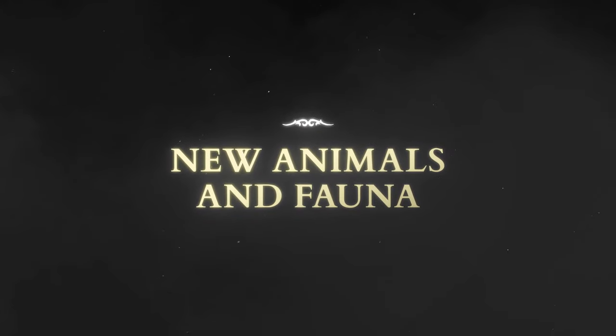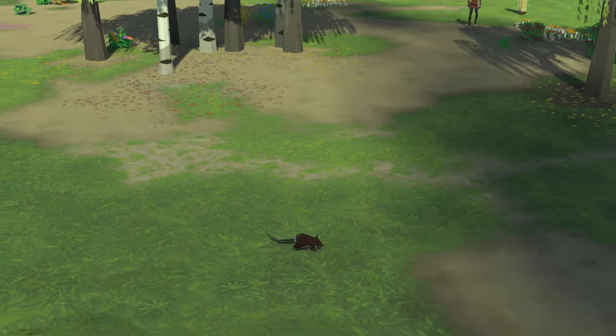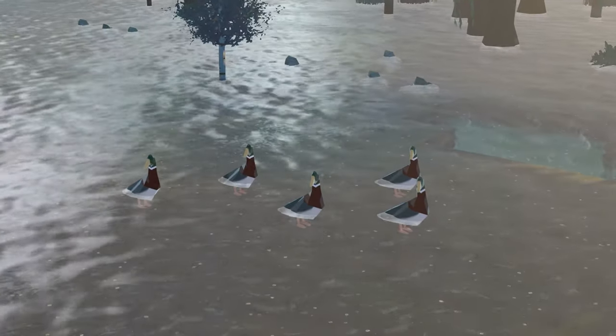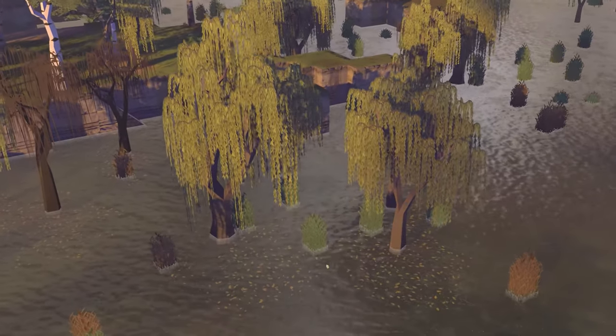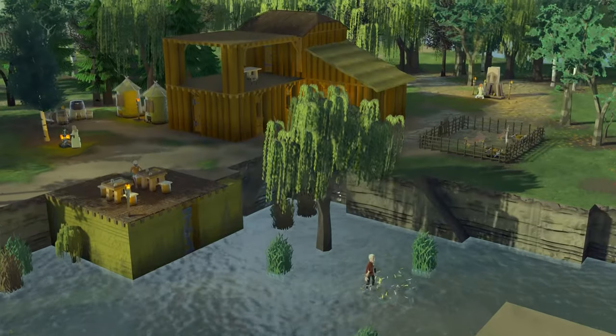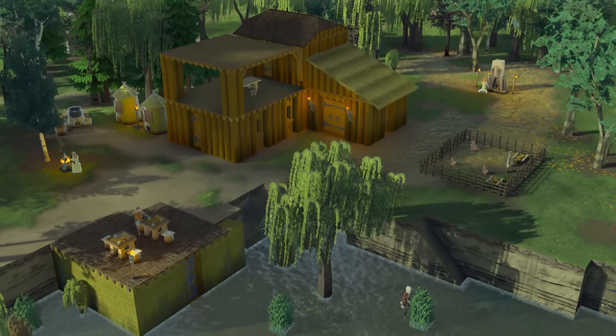Finally, we now have the water rat as the new animal variant, along with mallets, which appear in groups and can be hunted by your settlers. To complement the water theme of this update, we've also added willow trees and reeds, which can help you create a nice country river aesthetic for your settlement.